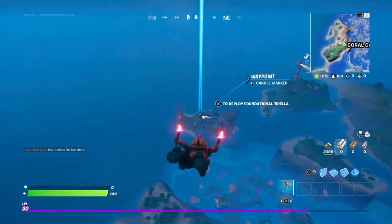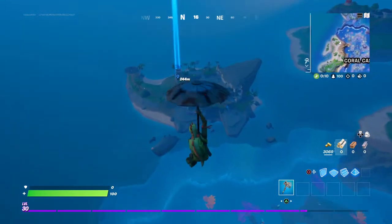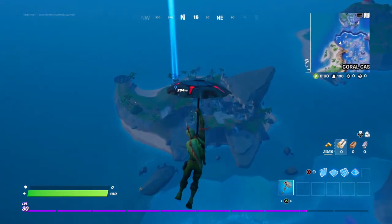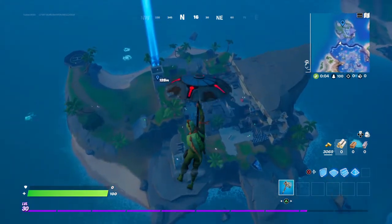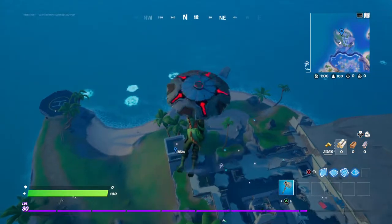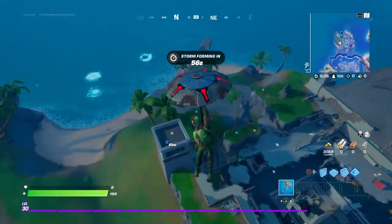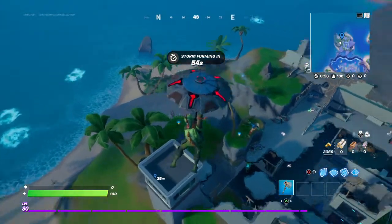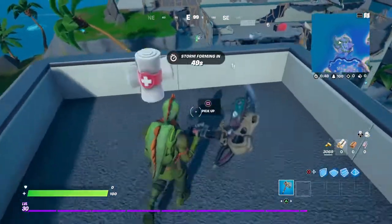Then you have to do three tasks in the right order, and the correct order is Emote, Crouch, Jump. And then after that the butterfly should appear again, but what's happened the past two times is I've done the Emote, Crouch, Jump, and then I get killed by other players.